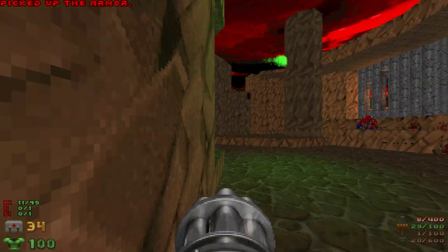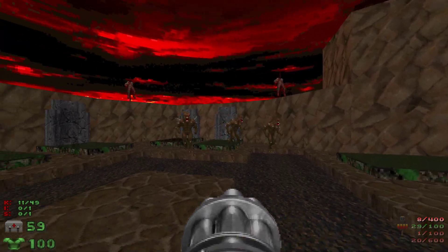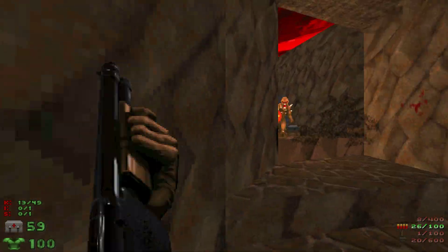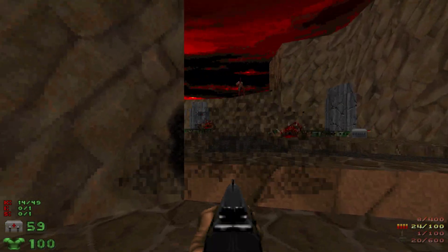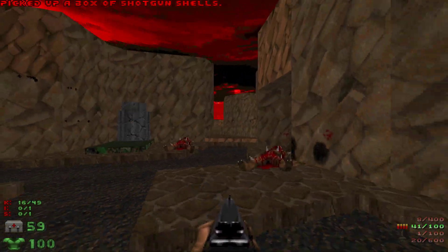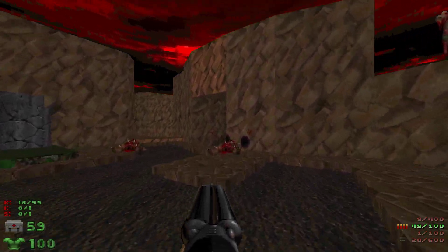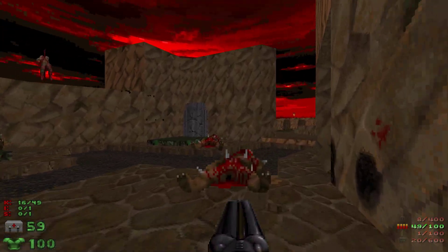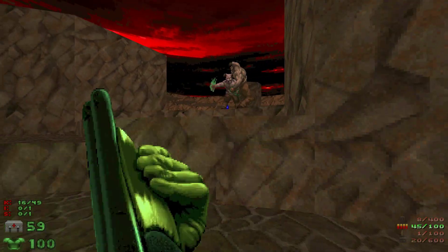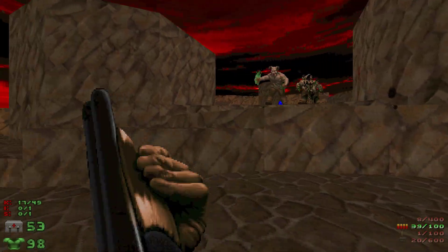Grab the armor, grab some health. Here I want to make the imps infight the specters — at least one of them. This map has a slight ammo problem throughout the entire map pretty much, so it's best to try to save a little bit of ammo. Nothing crazy — just make stuff infight if you can. I just got a low damage roll.